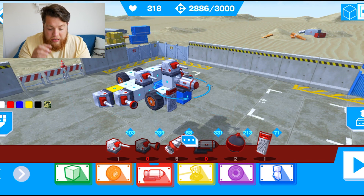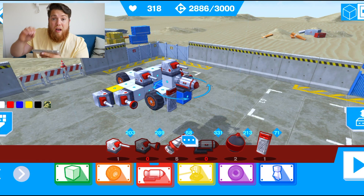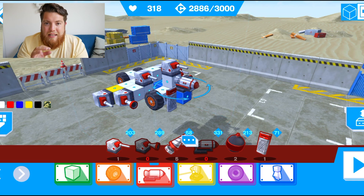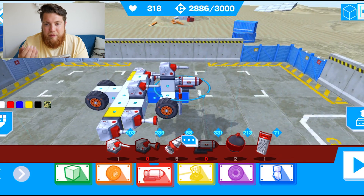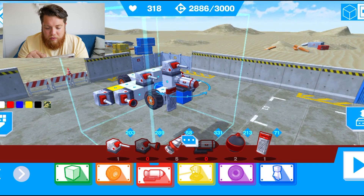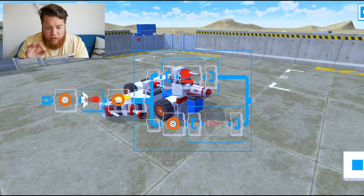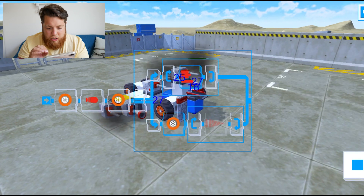It looks like the rocket fires first - we drive forward, shoot the rocket, drive forward again, then use the blasters. But I need to figure out how to get the blasters firing while moving. I wonder if I strip all the tires off, would that do anything - or do you need tires to go into battle? I've moved the rocket to a different position. Now we drive a bit, the rocket goes off, drive a bit more, then shoot the blasters.